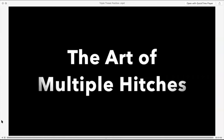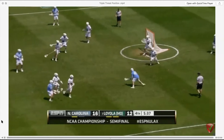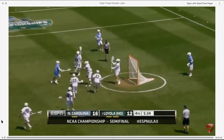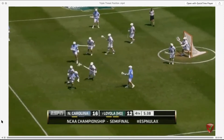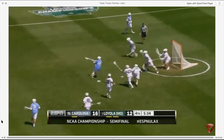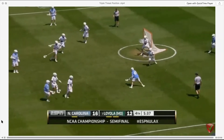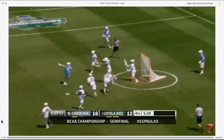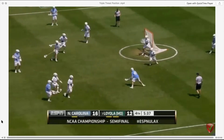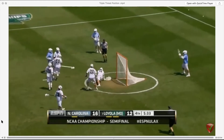Let's talk about the art of multiple hitching. This might be one of the greatest plays in NCAA tournament history, where Chris Cloutier hitches once, hitches twice, hitches a third time, and then scores. On your first hitch, they're bracing. On your second hitch, they're expecting a shot. On your third hitch, they're just jumping around. Canadians are the masters of the multiple hitch. Think about hitching where you would have shot, and it will set up your multiple hitch.